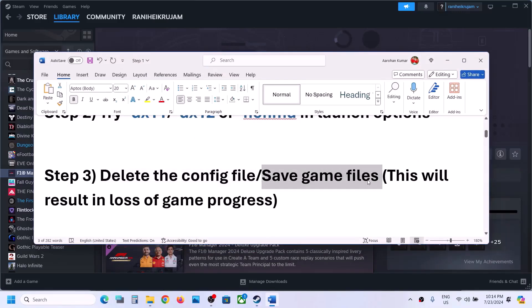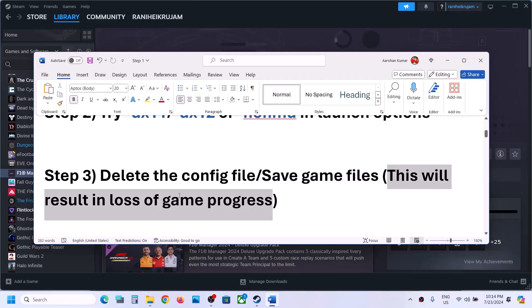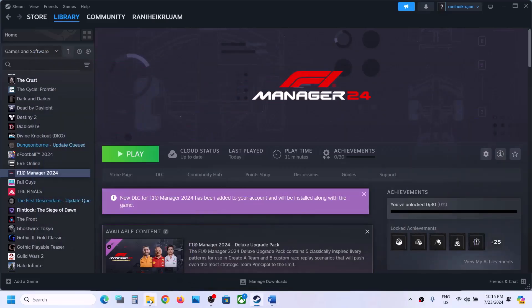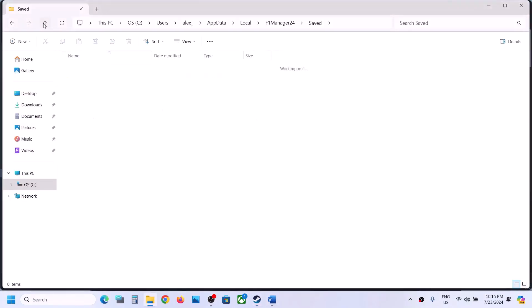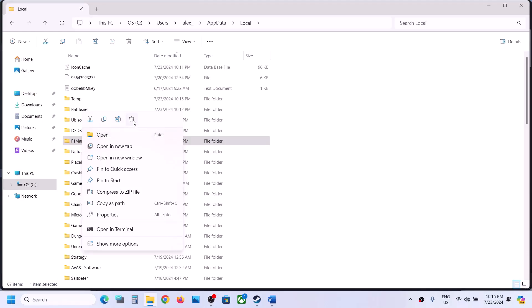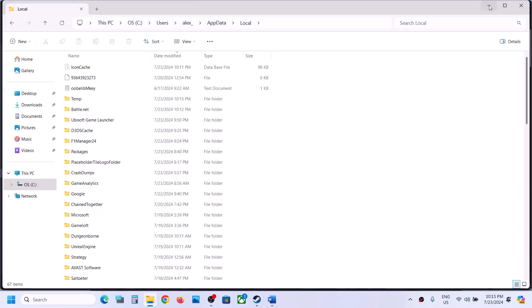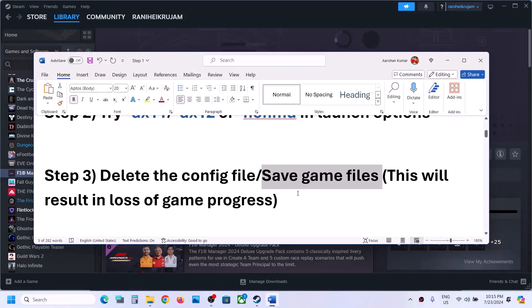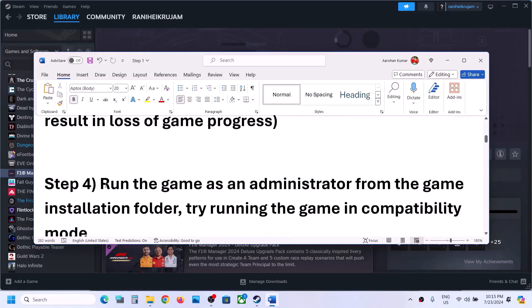If still not working, delete the save game files. When you delete the save game files you will lose all game progress and have to start from scratch. If you agree, go back to that location, right-click on the F1 Manager 24 folder, and delete the entire folder. You will lose all game progress and have to start everything from scratch.